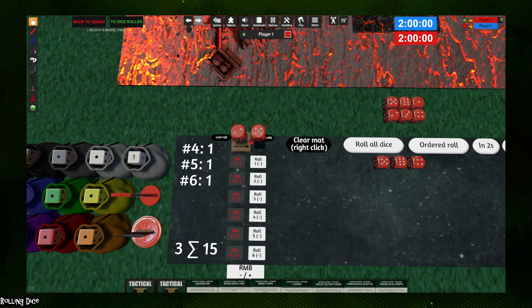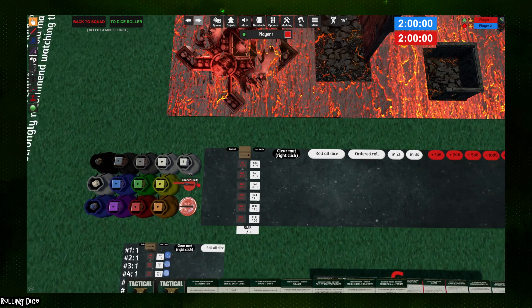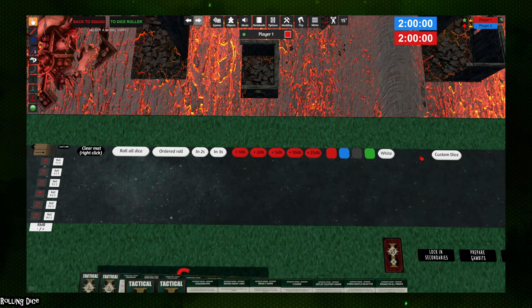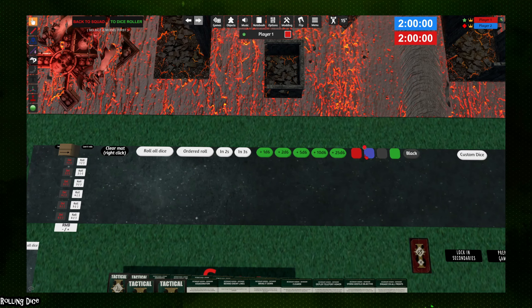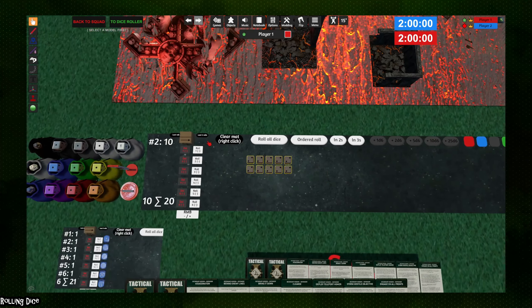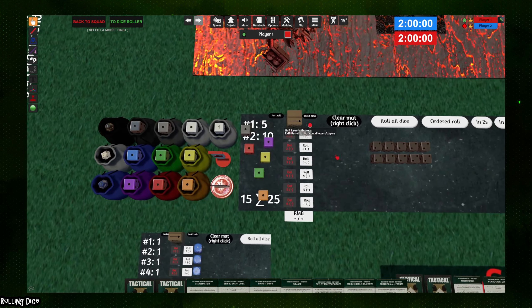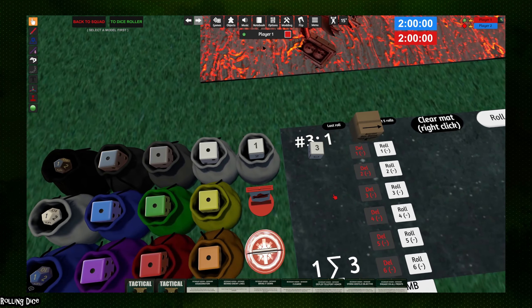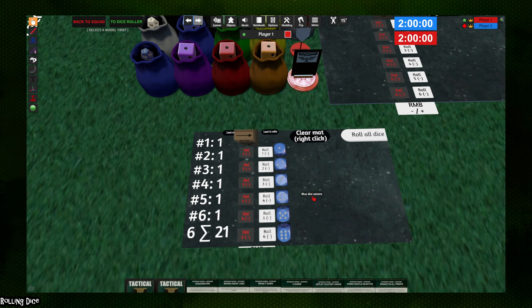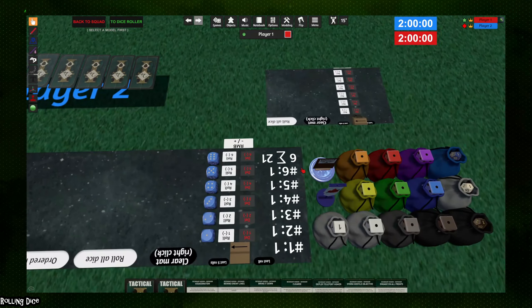If you need to manually roll dice, simply drag them over the dice roller and they'll roll as normal. You can edit your dice and add different colors — there's a custom dice option to insert a custom dice model. You can change the color by clicking the color buttons; selecting gray and spawning will produce gray dice. There are also individual colored dice in bags you can click and drag to spawn, useful for rolling multiple weapon profiles simultaneously. There's also a D3 option, and in the corner of the dice roller is a camera that captures your opponent's dice tray so you can watch their results without moving your camera.